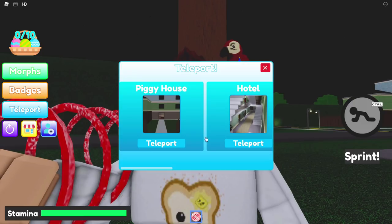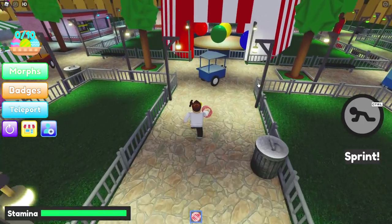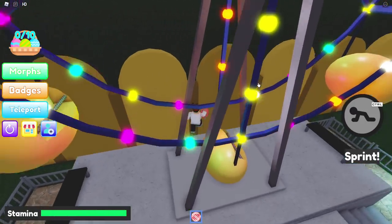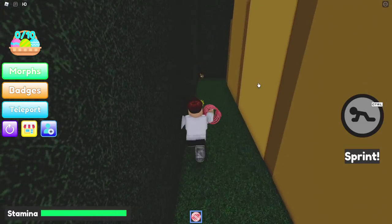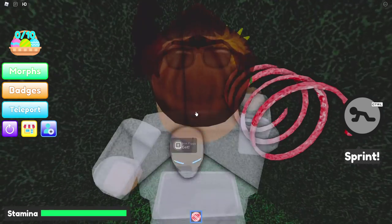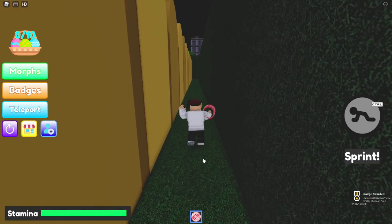Moving on to Iron Piggy. Go ahead and teleport to the carnival once more, then go on over here and simply jump on up. Look at Iron Man — imagine just finding this. Iron Piggy. Amazing, absolutely incredible.